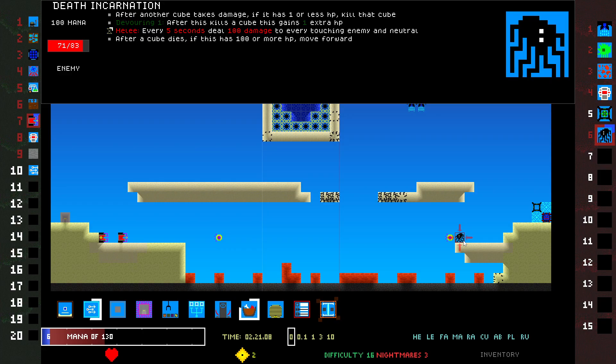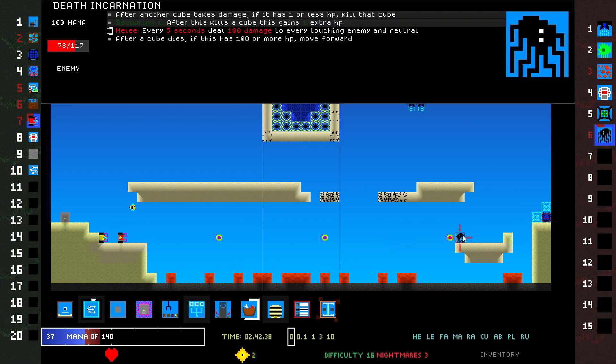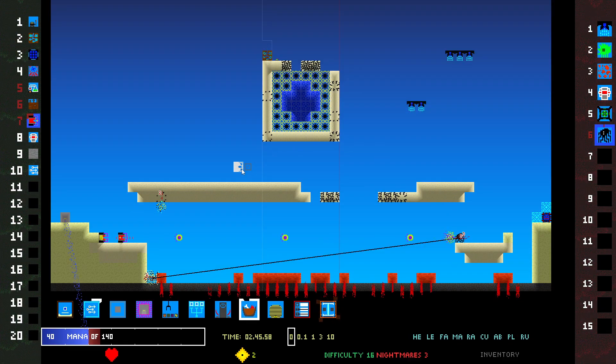My only chance is to kill this quickly. Chance ruined. The lava could still do it. After another cube takes damage, devouring — doesn't this move now? Wait, after a cube dies, if this has 100 or more HP, move forward. The lava is just pretty scary — still haven't gotten into here. Oh, these are taking some damage — not really enough.